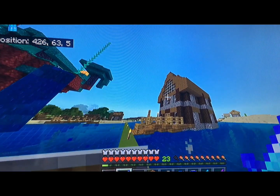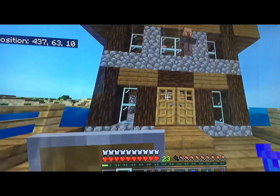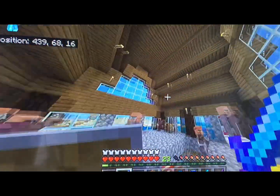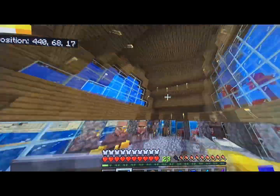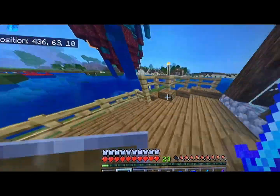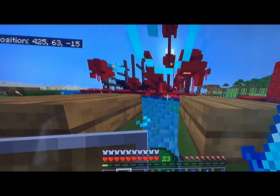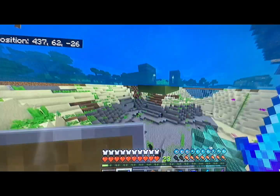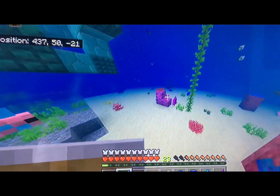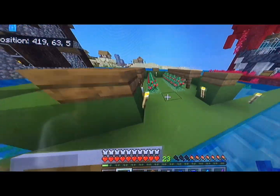I decided to finish the villager trading house thing. This magician has somehow got outside of the house — I don't know what he did, but he just went through the wall. They now have a nice high roof and big windows so they don't get rained on when it rains. I've also got a big spruce tree, and the bees just kind of disappeared somewhere. I have some potatoes and there are many tropical fish here now — I went and got a load in buckets. I also made the bridge nice and green, which looks nice.